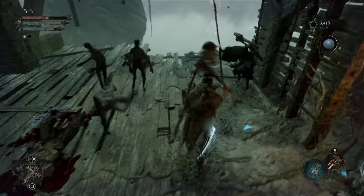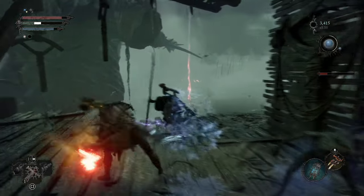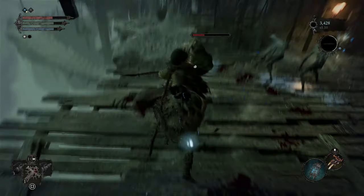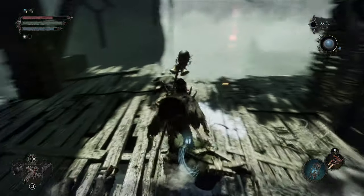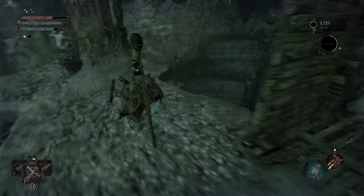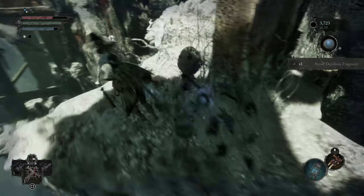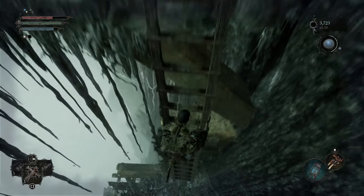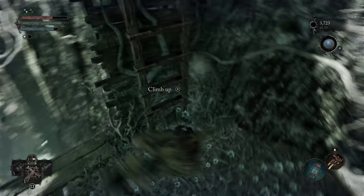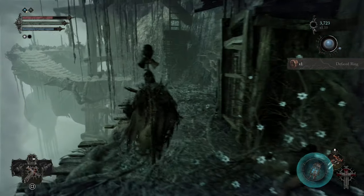We've got to deal with it because we've got to go down that platform just there. We can't use that because there's too many enemies. Alright, there we go. All this is coming out of Umbral because we've got to go down here. You could put yourself a checkpoint here if you wanted, but I don't think it's worth it.